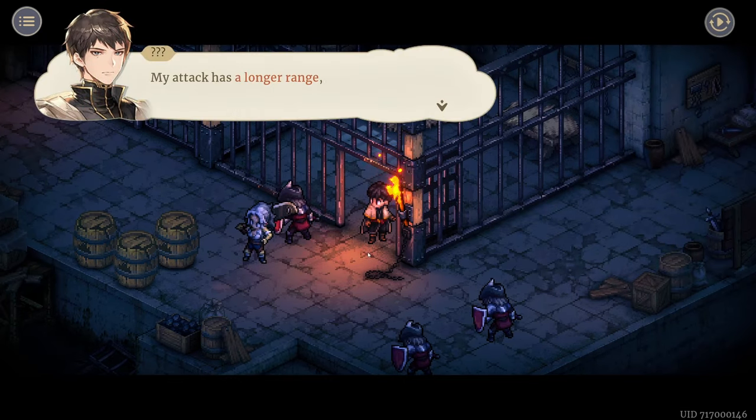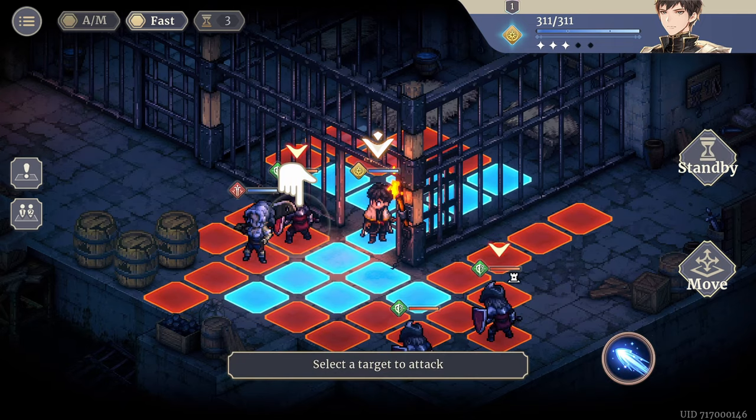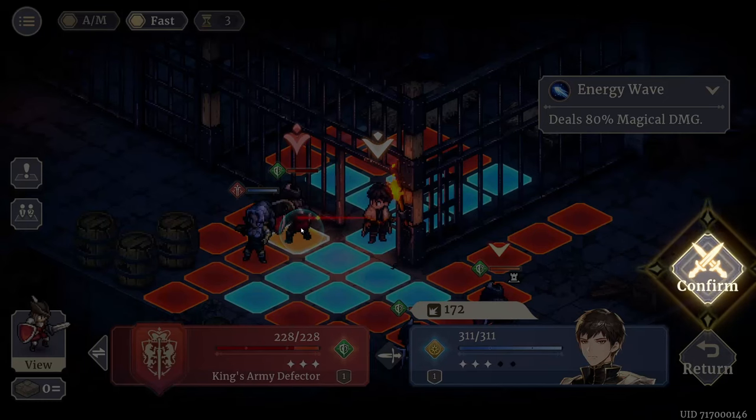We just lost some items. My attack has a longer range — I can hit any enemy from here. It does a lot of damage, so we're like a caster. If we get to choose, I feel like we want to choose our own character class.